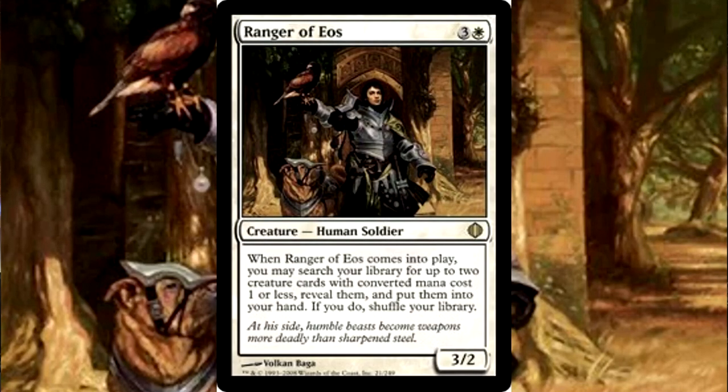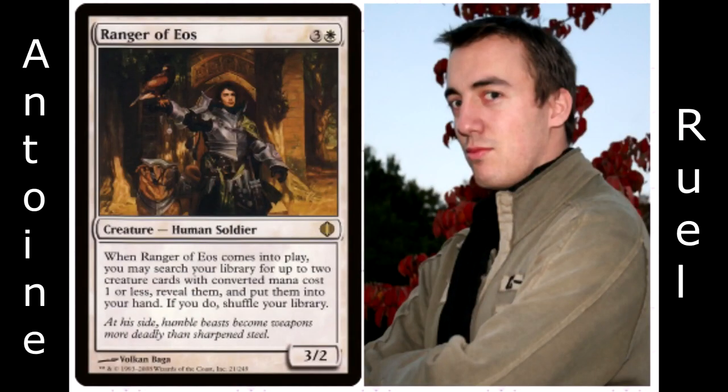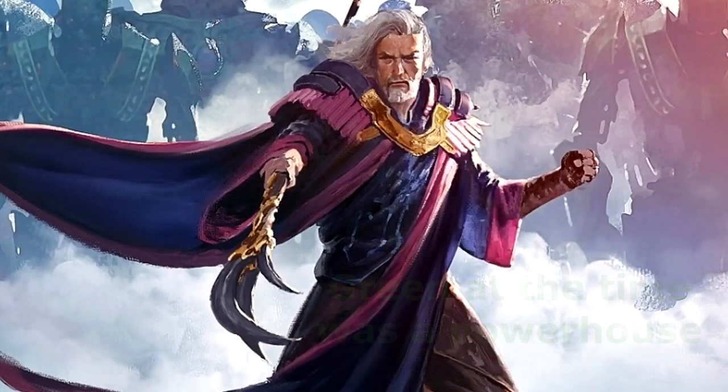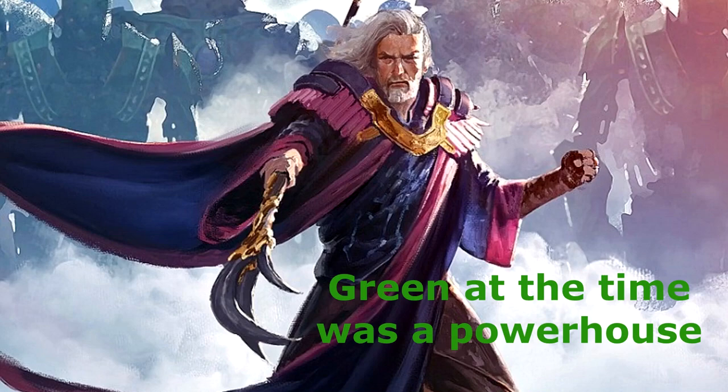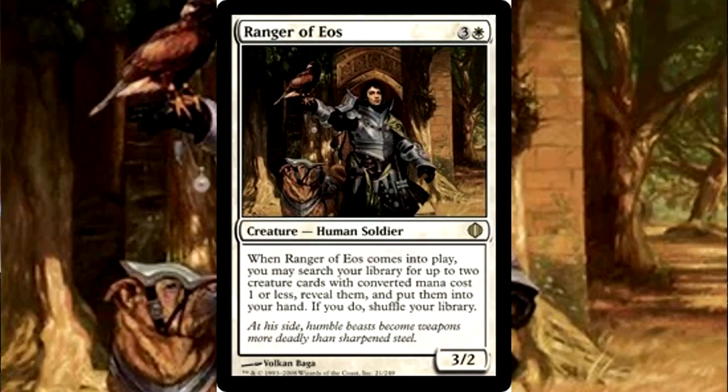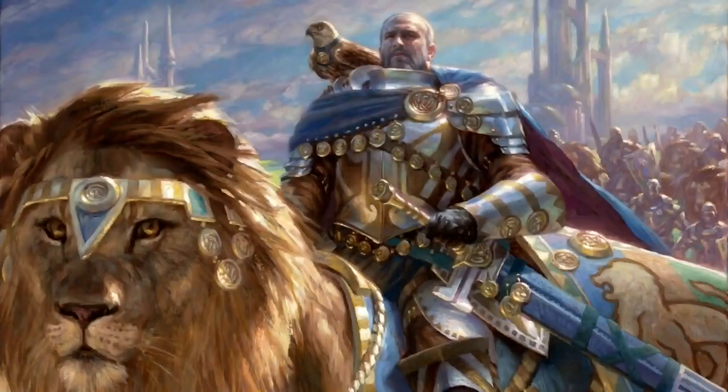Number five: Ranger of Eos. A useful card to say the least, it's been featured in quite a few decks, especially in Modern. It was designed by Antoine Ruel when he won the Magic Invitationals in 2006. The original design of the card was supposed to be a 0/2 creature for three mana, however Wizards decided that was a little too powerful at the time, so they nerfed the design and it turned out to be a white creature that costs four mana.